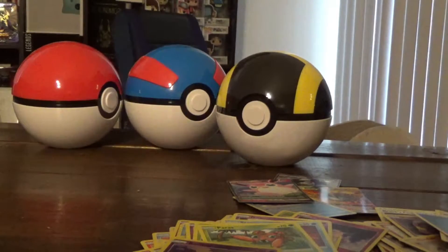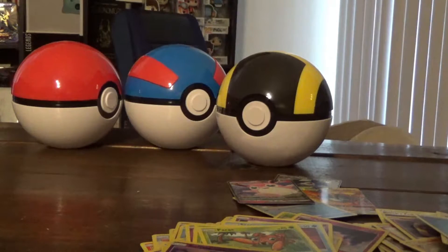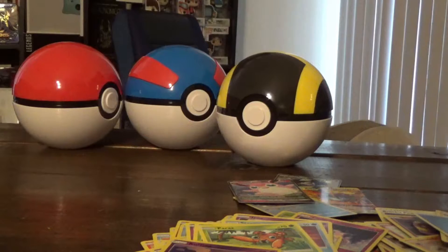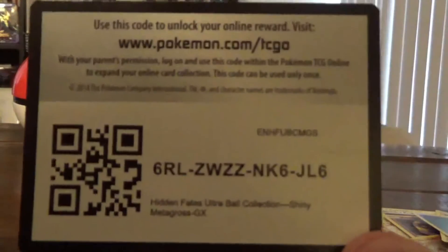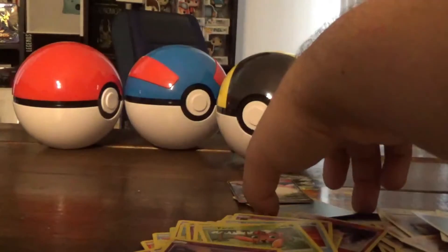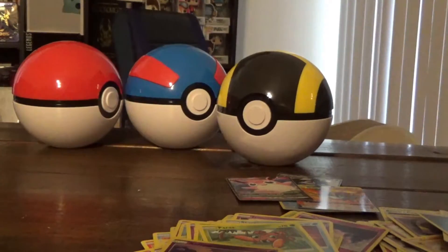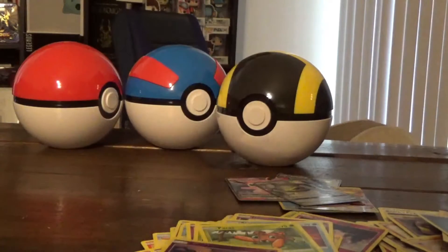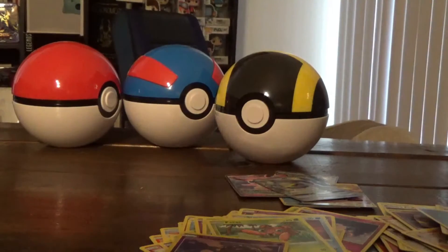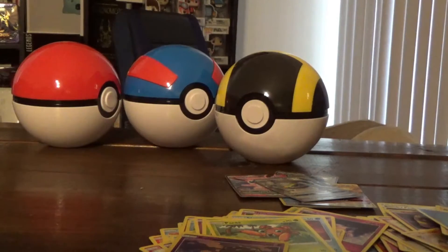So in 10 packs, not including the GX Metagross promo - three shinies and technically four GXs. Not horrible in a 10-pack spread, but I don't know the ratios. Before we forget, here's the code card for the entire box. Get the word out to all your friends - everything in these piles is for giveaway except for the Quagsire and the Vulpix. Those are going to go to somebody else. As soon as we hit 500 subscribers, we've got two weeks, then all the cards will be shipped out. Catch you guys next time.